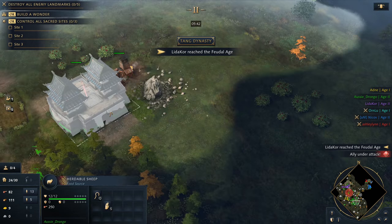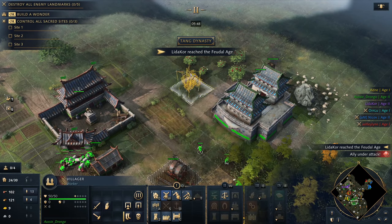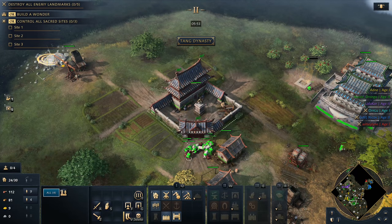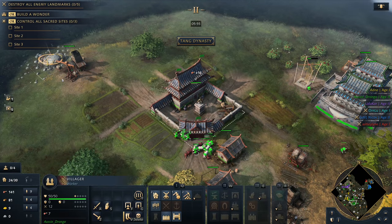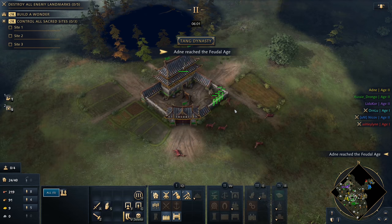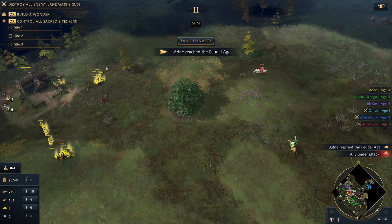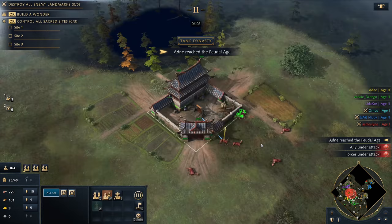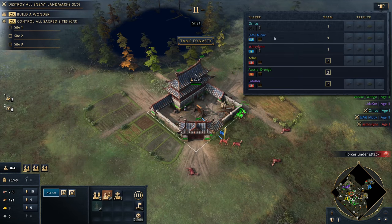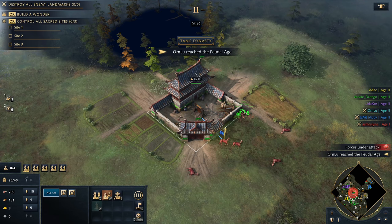I'm just going to walk this guy in — it's a big walk, I don't know if he's going to make it. I've got to be real careful about putting lumber camps and stuff down. Now we're going to go back out to gold. We're going to chase him off. He has killed a lot of hunts. They must have a Rus player. Oh no, we've got two Rus players — I didn't even realize. No wonder we've got no hunts. That makes a lot more sense.